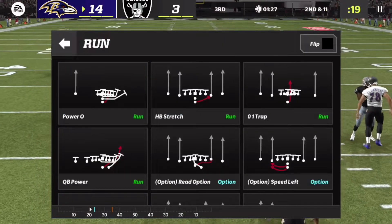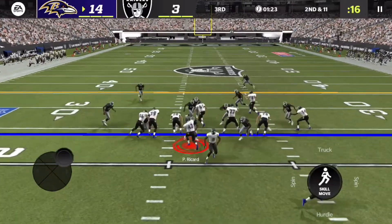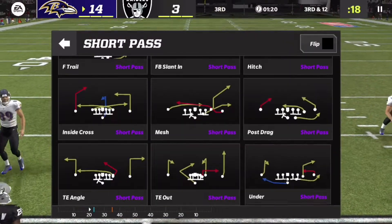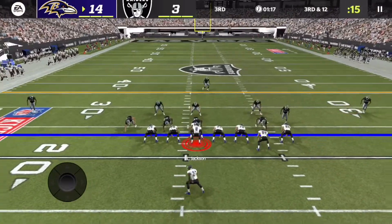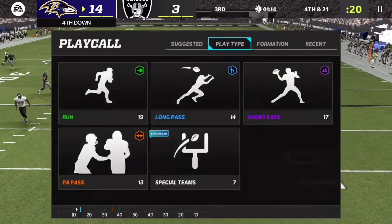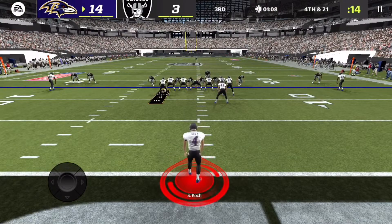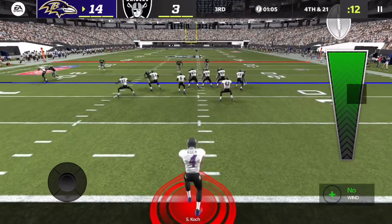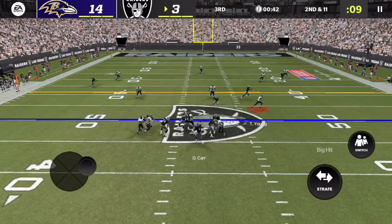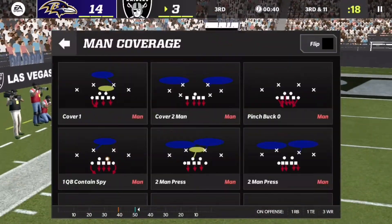There's still a whole other half of football to play. They adjust their line and successfully shut down the run two plays in a row — those adjustments did real damage. Lamar gets sacked trying to escape the pocket. We're forced to punt and it's a three-and-out. Just like that it's a ball game — the Raiders have the ball back.